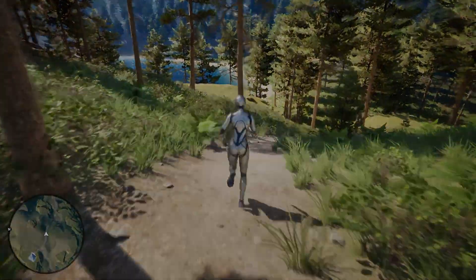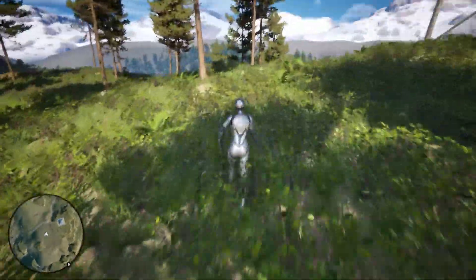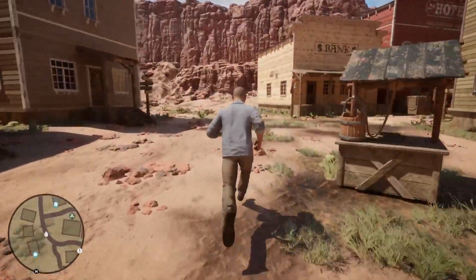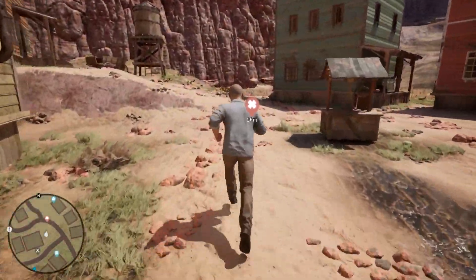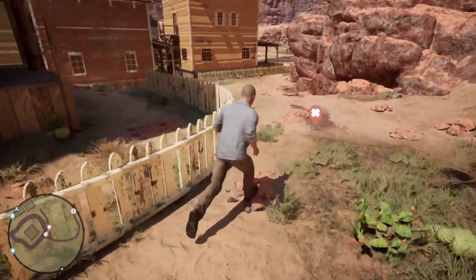Create a world that players can explore with ease. From responsive mini-maps to dynamic blips that rotate and update in real-time, this system enhances immersion. Let players mark their destinations with a streamlined waypoint system designed for clarity and simplicity in any environment.